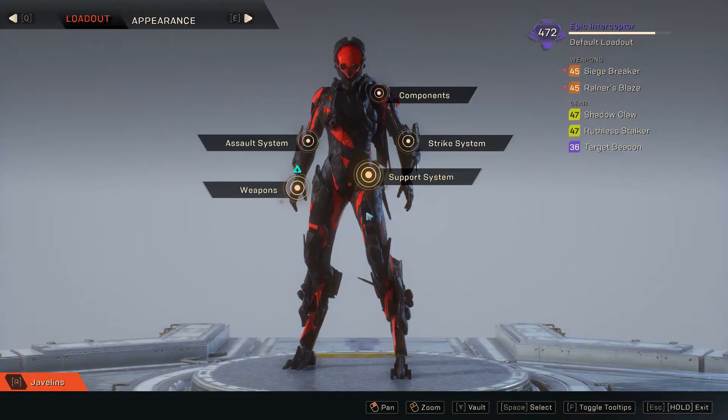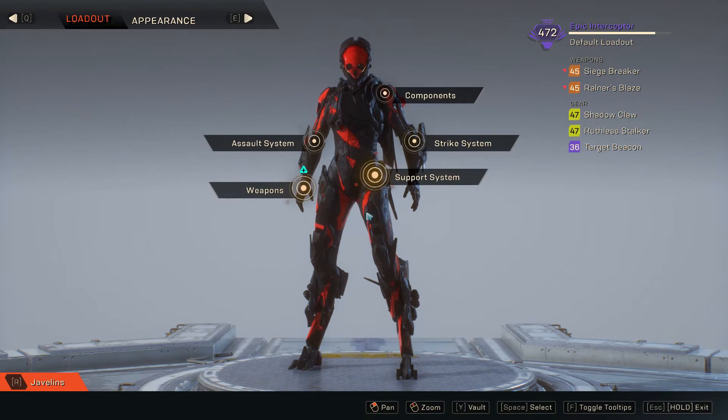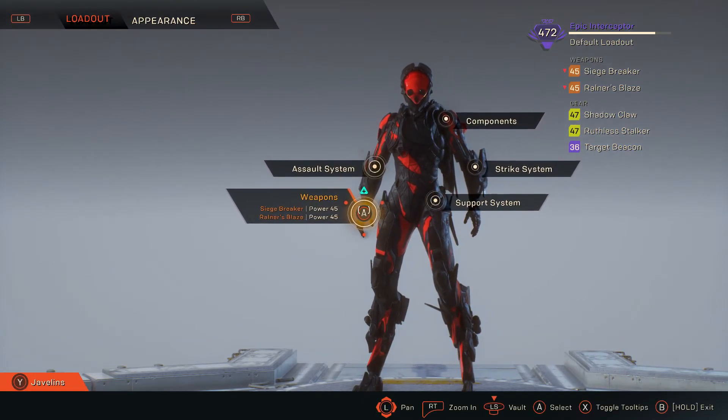That's why I showed you guys the video of me doing actual damage — I showed you the Interceptor and a little bit of the Colossus. The reason I threw the Colossus in there is just to show that it's kind of global; you can do this on any javelin. You just have to understand how damage works in this game. This video is about GM, the most relevant game mode right now — that's where everyone's farming.